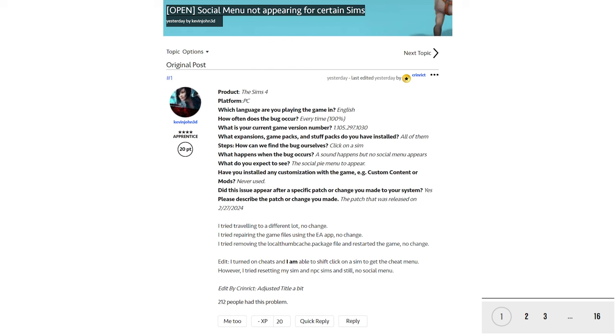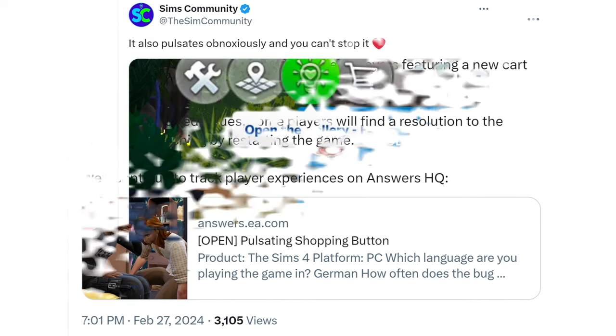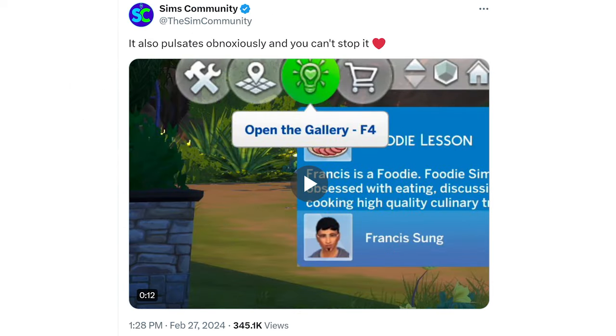A lot of mods broke, though a few have been updated — I'll get to that later. The other bug is referenced in the patch notes: there was an in-game test launch for select players featuring a new cart button on the top right-hand corner. I'll show a screenshot after. Based on reported issues, some players find a resolution to the continuous flashing by restarting the game, but I don't think that's working for everybody. There is a bug report for it, and I had a friend who said they clicked on the little spot and it made it go away. So here's from the Sims community — they had a little video clip, but I just grabbed a screenshot.